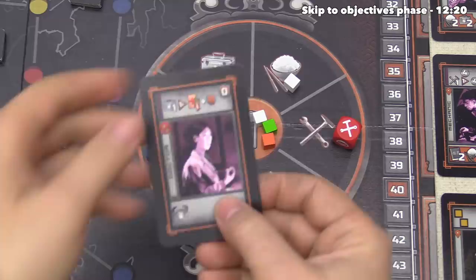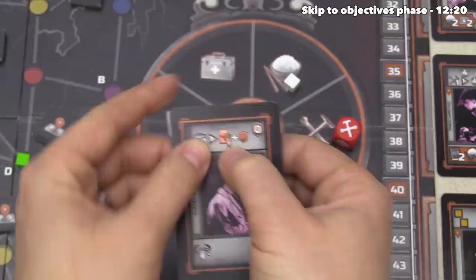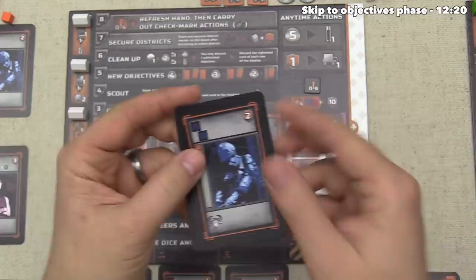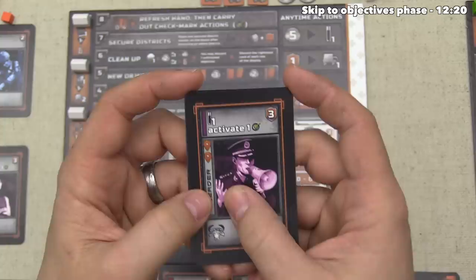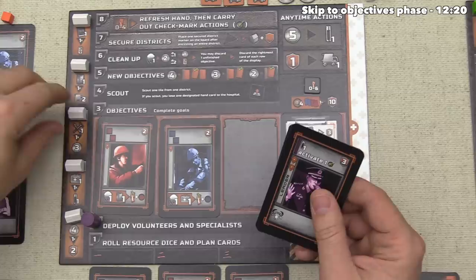Now that we've put both of these down, we can activate our doctor specialist. We have to spend one medicine, but we don't have any, so we will spend this battery instead because it is wild. This is going to heal one person from our hospital and then score the points on that card. We have two cards to choose from — this one does a double blue resource action, and the other one is our leader. The leader says when you use them, you will gain one battery, which is a wild resource, and you can activate one checkmark ability.